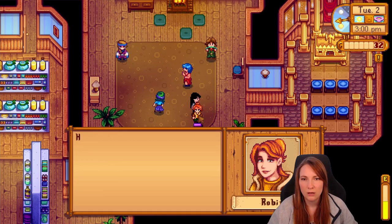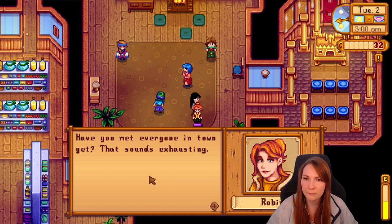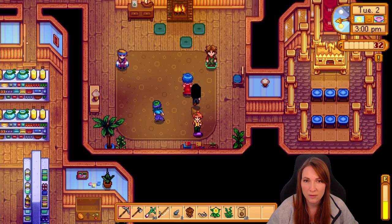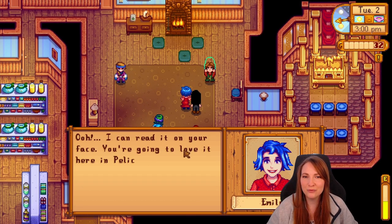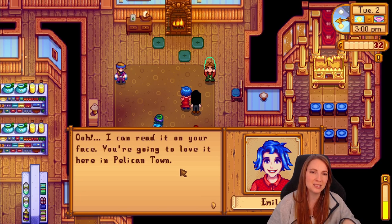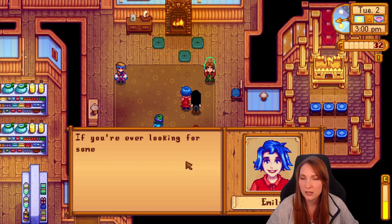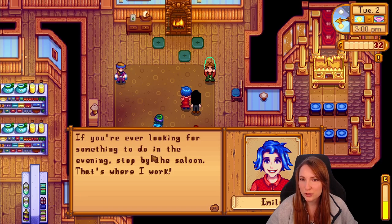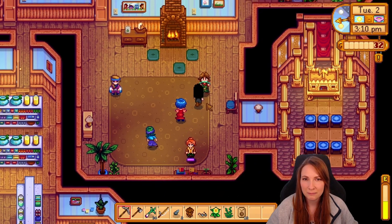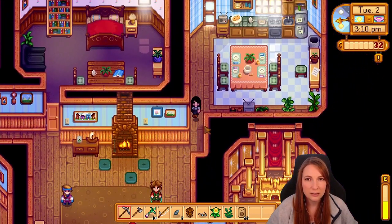We say hi to Robin and Emily. Emily says: 'I can read it in your face — you're going to love it here in Pelican Town.' Emily is great. She's not a marriage candidate for me though — everybody chooses her. She's got blue hair and she's an energy bundle of joy, so I understand it. Marnie smiles at you through a mist of sweat. Nobody else to talk to. God, the time passes too fast. I can't with this timer.